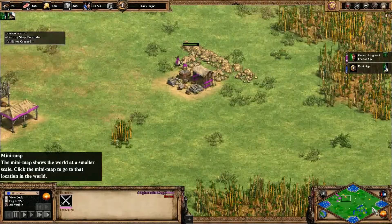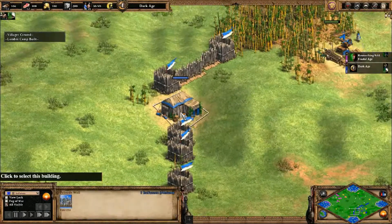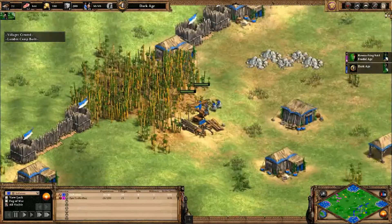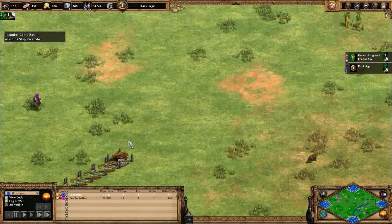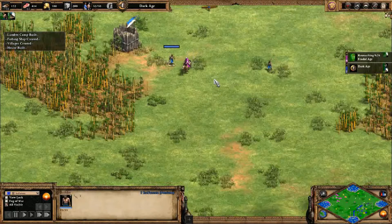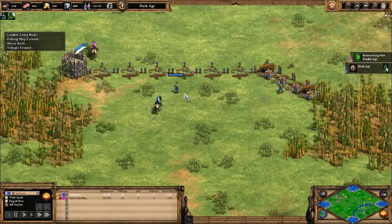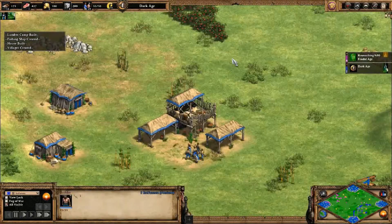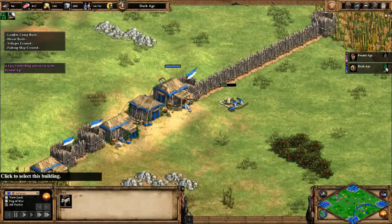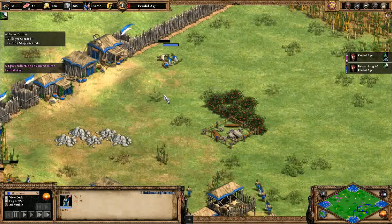We have the start of a wall — blue has already started. Is this closed off? What's throwing me off is the bit of elevation. How big do you want this? They don't have looms yet. So purple is going for feudal age. Blue has a lot of idle villagers. These villagers have a lot of distance to cover.